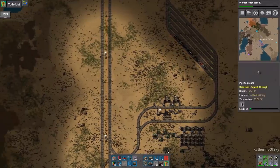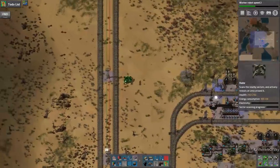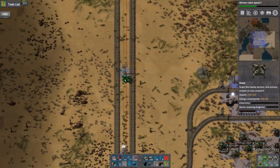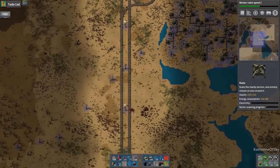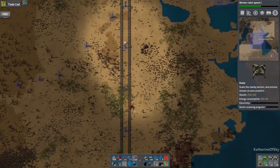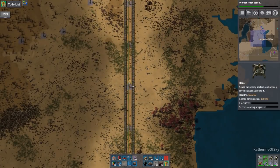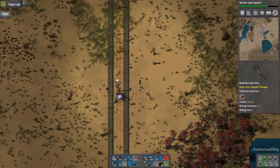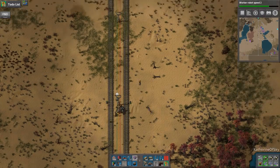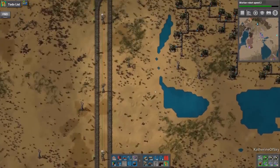Let's go ahead and just put a radar down in this area to make sure that we can see this later, and then we're going to go build a train for this whole situation. There's a light there — no wonder it wouldn't work. Thank you nanobots. Yeah, it's all covered now by radar view. Perfect.